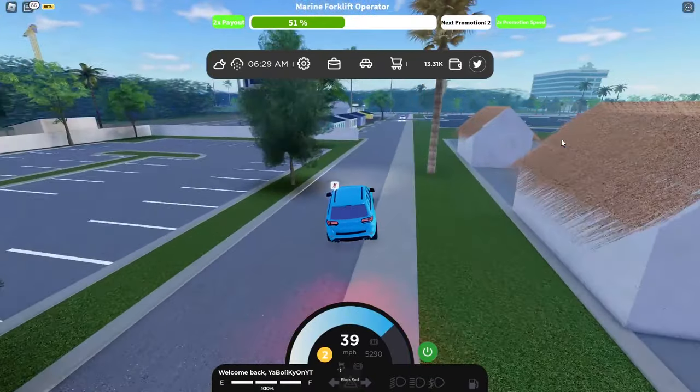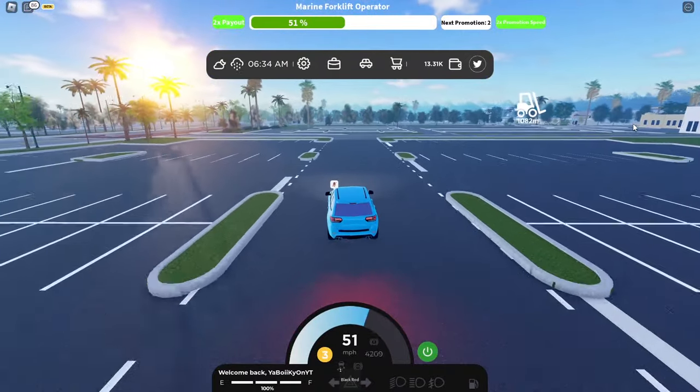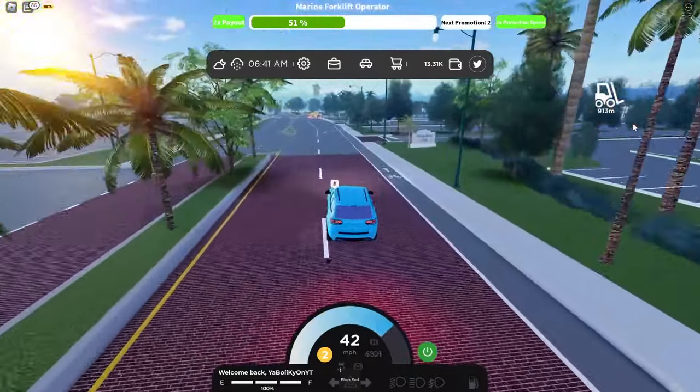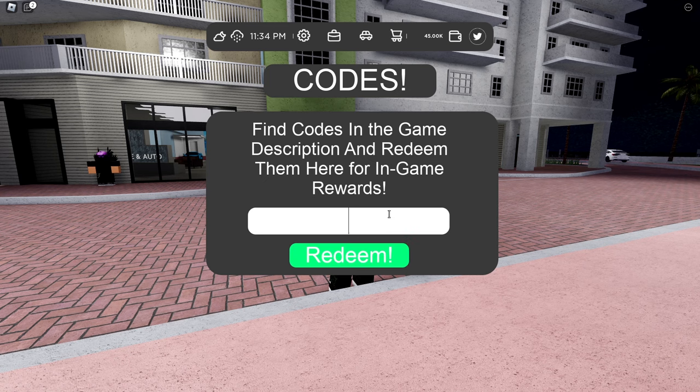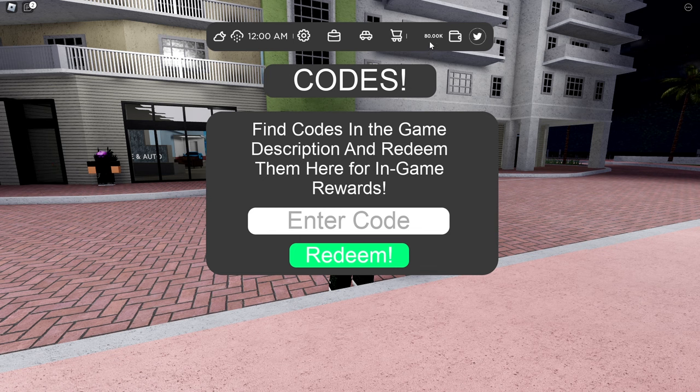That's all you're gonna do — get a bunch of fish while working as the Operator, come here and sell them, then go back. Certain fish give you more money than others — obviously the heavier, rarer fish are more valuable. Just stay there, get as many as possible, and keep going back and forth. Here's another money code. Next code is SFR — capital S, capital F, capital R. That gave you around 35k.